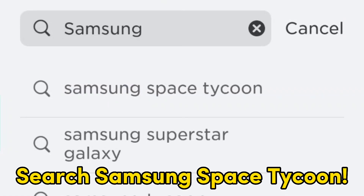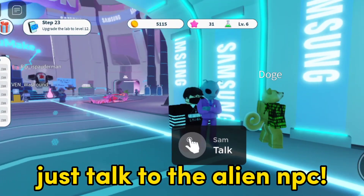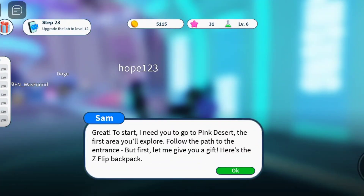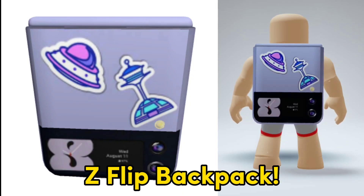Search Samsung Space Tycoon and enter this game! After you enter, just talk to the alien NPC! So easy to get! You will get the Z Flip Backpack!